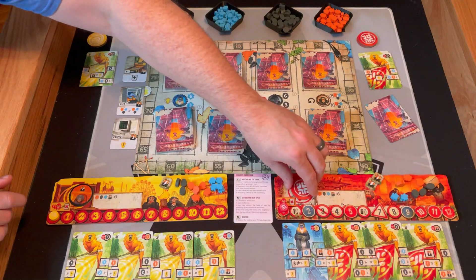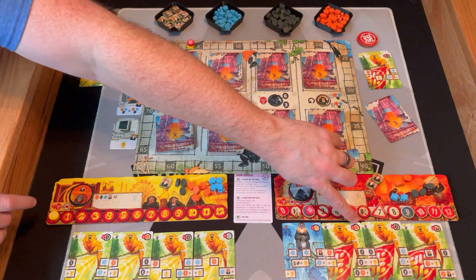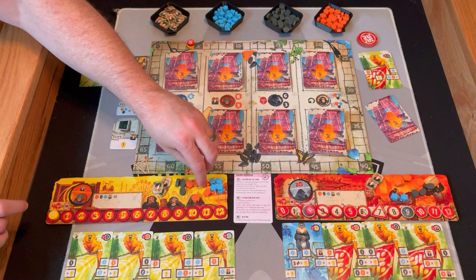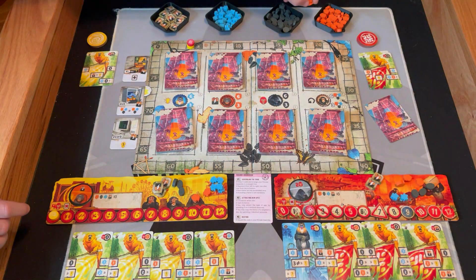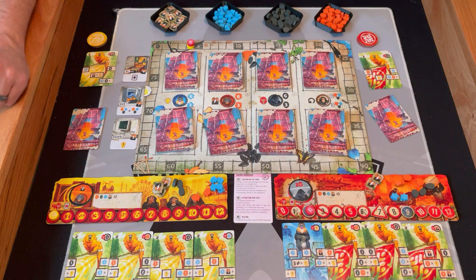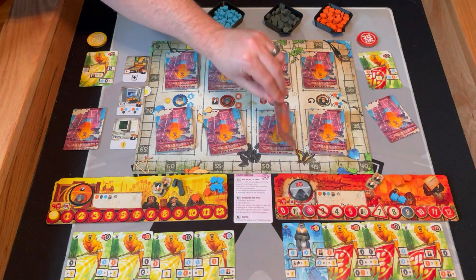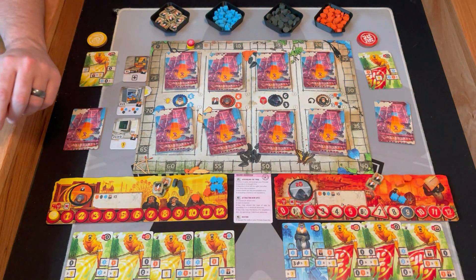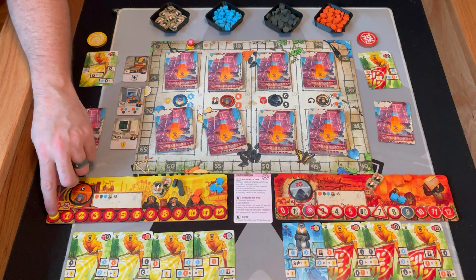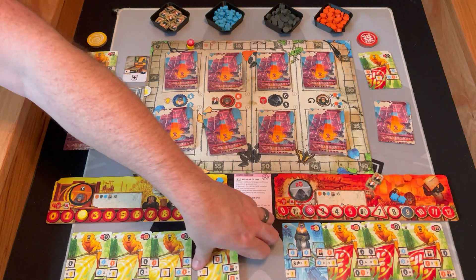We both reveal: I did orange, they did black. They get two rage — rage lets you thin your cards out; once you get to four rage you can spend it to remove a card from the game, collecting the bonus in the top right. I get two batteries and I'm going to buy an orangutan level one. They are going to buy a level one gorilla. Then I'll use the other player's ape token to take their rage; they don't want to use mine.